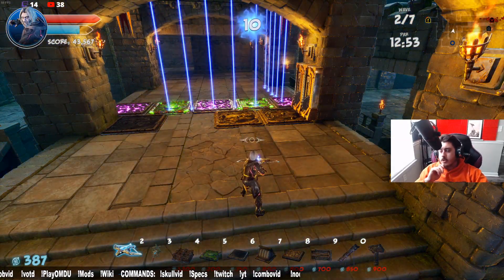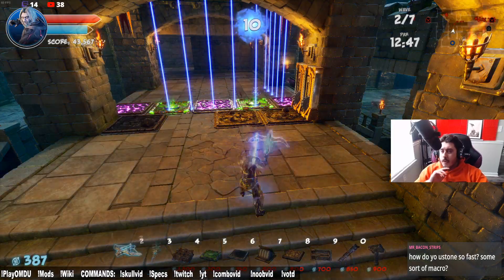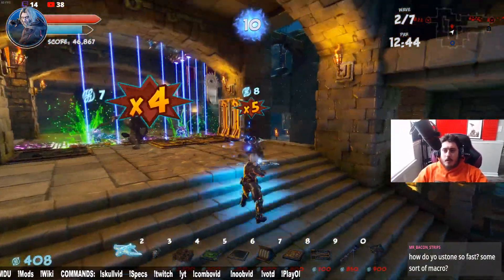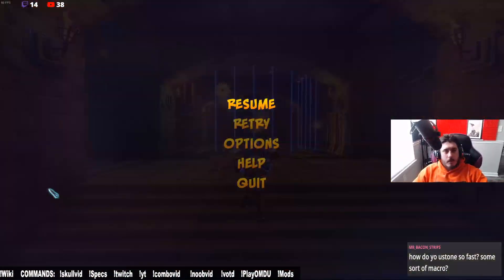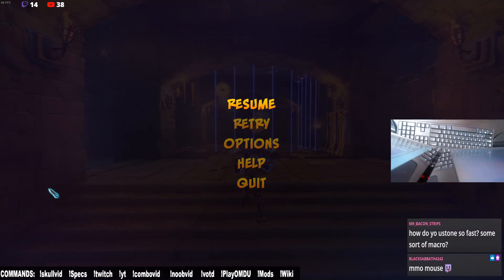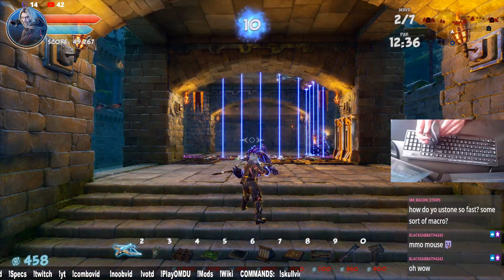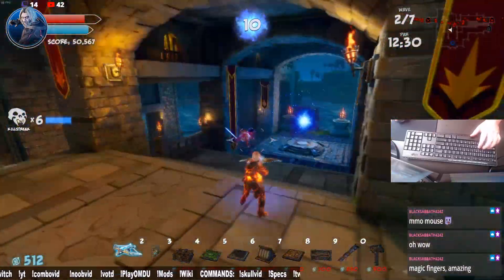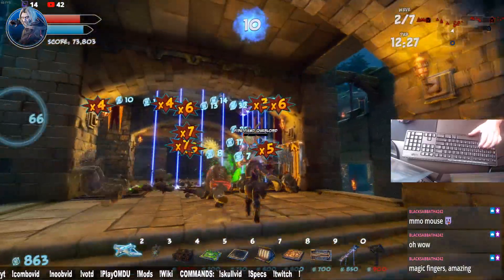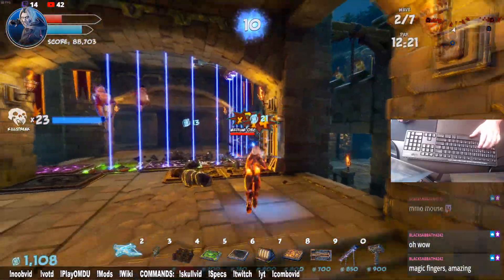Somebody in chat asked how I stun — some sort of macro? What do you think I am, a pleb gamer with no skill? Let me help you out. Here's the keyboard cam — check this out. Watch my fingers, magic fingers. Here's the mouse, look — no buttons on the mouse. Boom, you just saw that. You want to see it again? Kill this guy — boom, there you go. You want to see one more time? Kaboom, just like that, easy peasy.